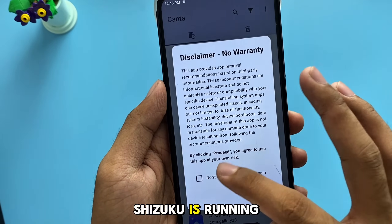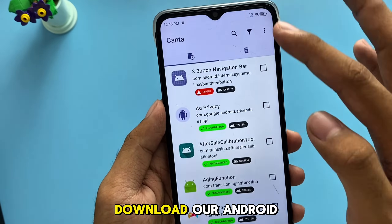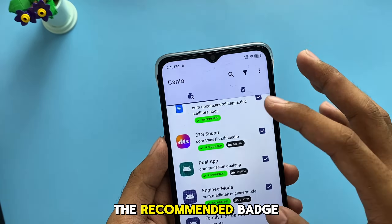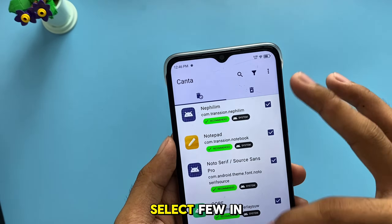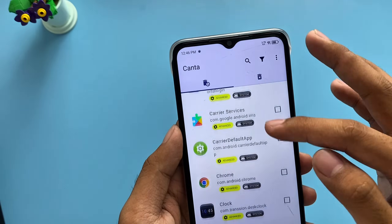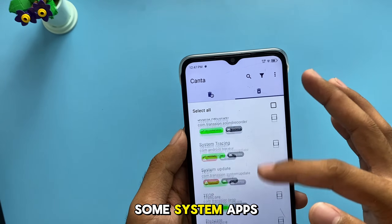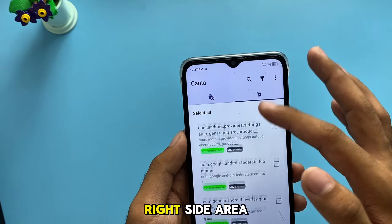Now that Shizuku is running, we can debloat our Android using Kanto. I recommend deleting all apps in the recommended badge, and select a few in the Expert and Advanced badge as well. But even if you accidentally delete some system apps, you can recover them on the right-side area.